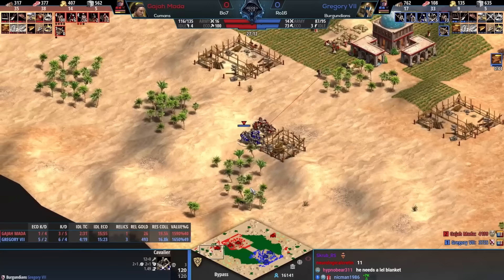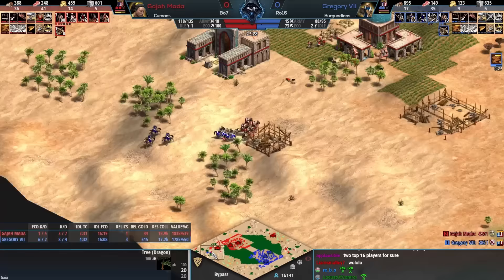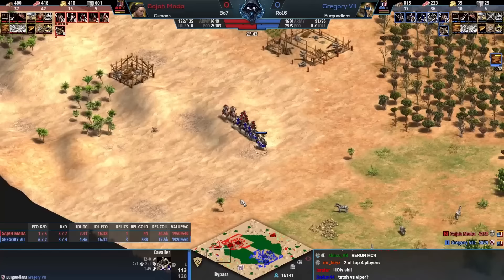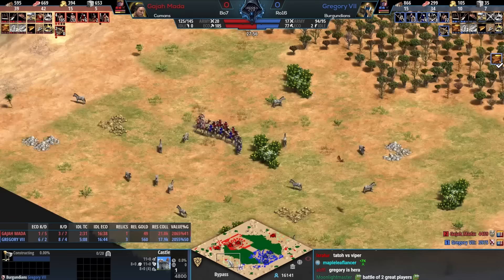The level here is just fantastic. Obviously Gajamata has a big lead, but Gregory hasn't taken many losses. Gregory gets a snipe, moves in for a monk — this is pretty flawless unit control from both players. It really is hard to complain with how either of these guys is approaching this. Gajamata is dictating the pace and Gregory is reacting, but those reactions are basically perfect.